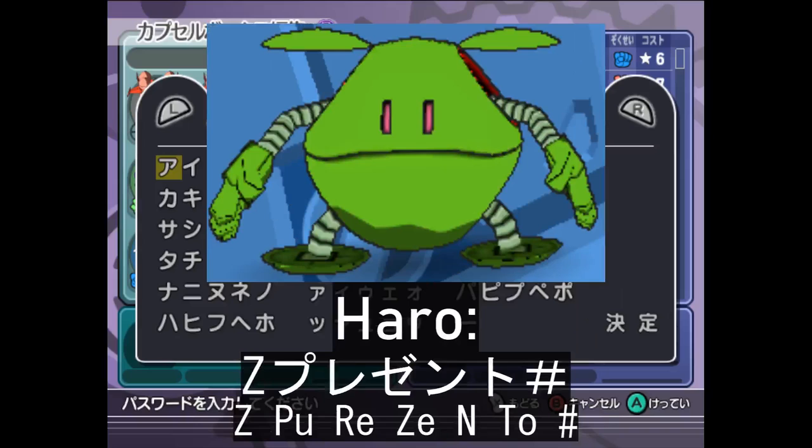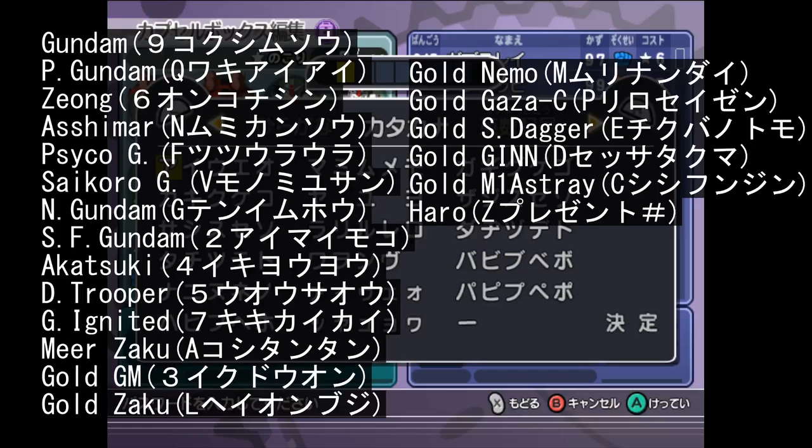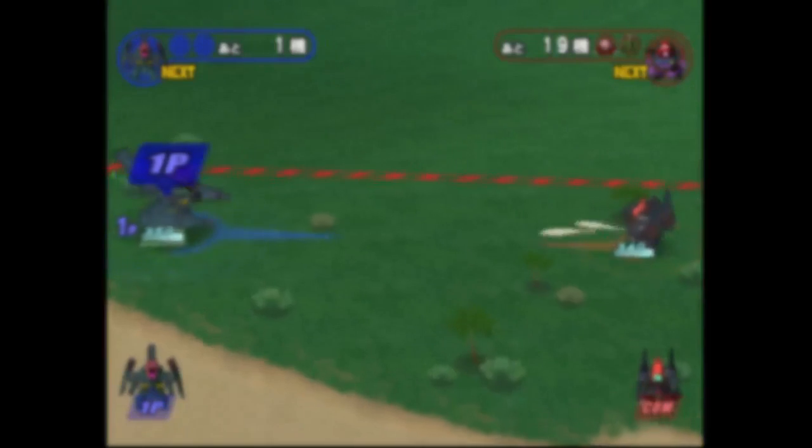The code for Haro is Z, like in Zeta, then pu-le-ze-n-to, after which you input the number sign or hash — the symbol that looks like a tic-tac-toe game board. Pretty much the spelling of 'present' in katakana. Here's all the codes up on screen in case you don't want to listen to my rather grating attempts to pronounce the codes again. And that's all of them.